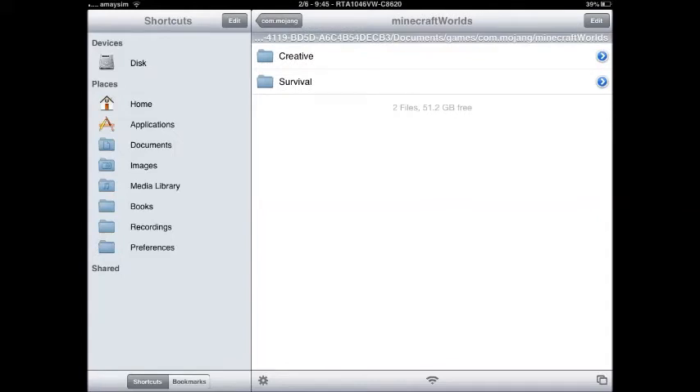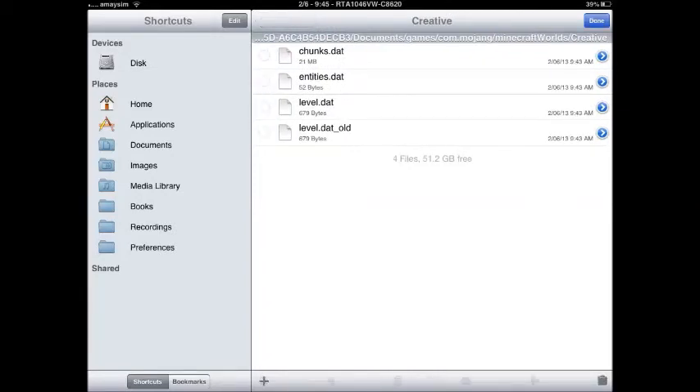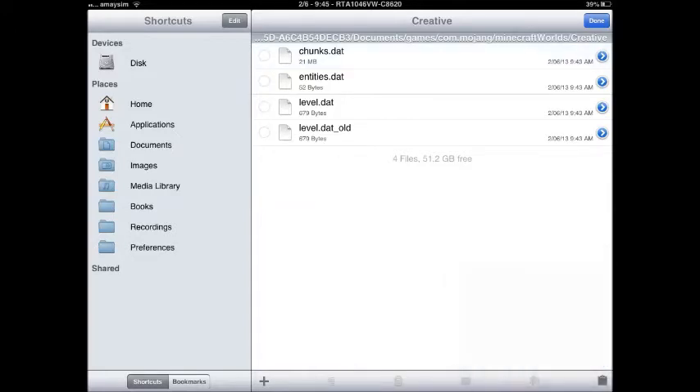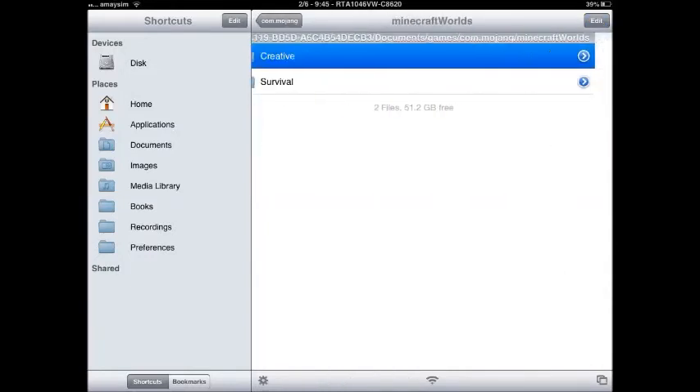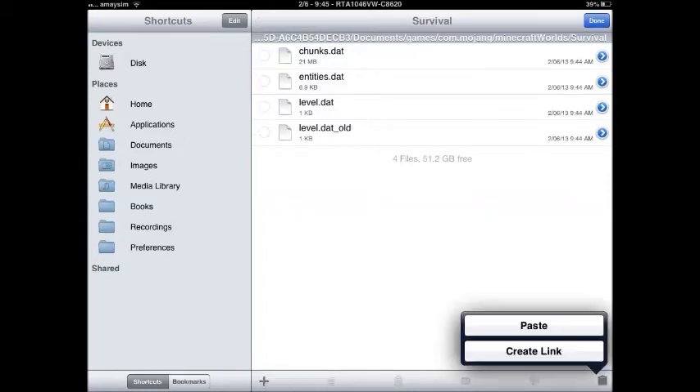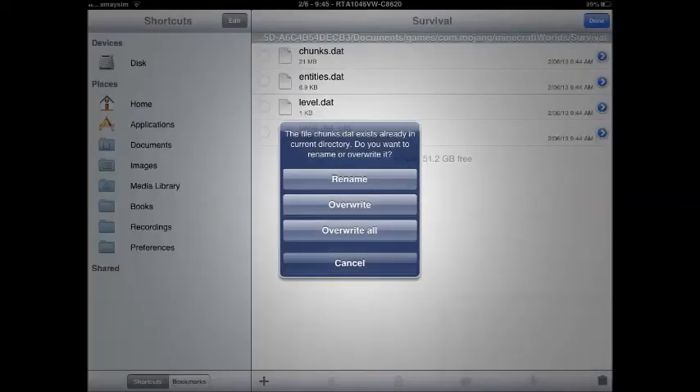Here's our creative and survival world. We're going to go into the creative world, click edit, chunks, then click this thing down here — copy slash link. Click done. Then go to minecraft worlds, survival, edit, click this taskbar thing, click paste. Now the file chunks.dat exists already in current directory — do you want to rename or overwrite it? Because it's already there, just overwrite it.